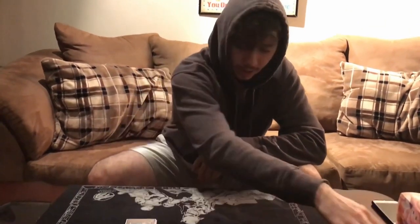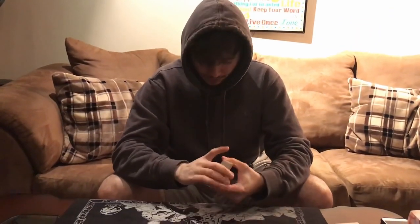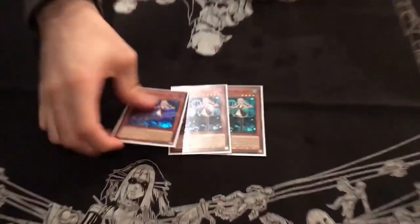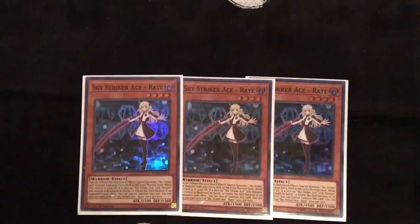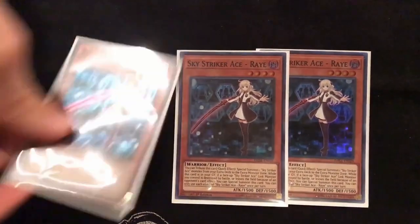Right now I'll just get into the deck profile. I'm going to go engine first and then tech cards instead of monster/spell/traps. So your only monster: Sky Striker Ace Ray. This card is your main engine card. Obviously if you don't see this card you probably lose, but yeah, that's self-explanatory.